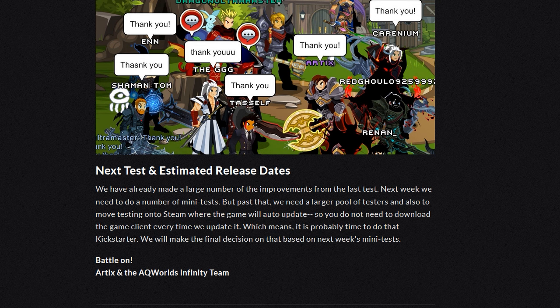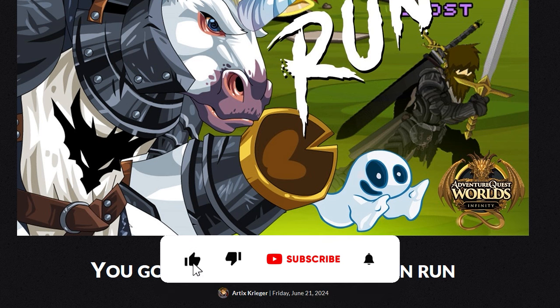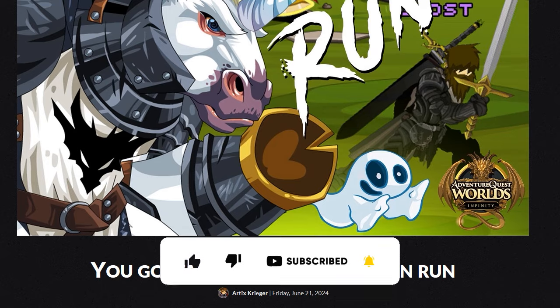They'll make the final decision on the Kickstarter based on the mini tests — this design notes was posted on Friday, June 21st, so that would be this week. They're doing some more mini tech demos to get the game where they want it before launching a Kickstarter. It's really cool that they're going in the direction that players want, showing just how crucial player feedback is. That's it for this one — hope you guys enjoyed, thanks for watching, and keep those swords swinging.